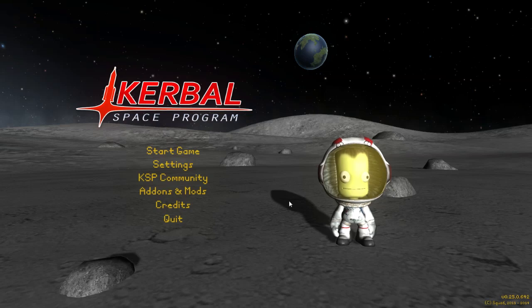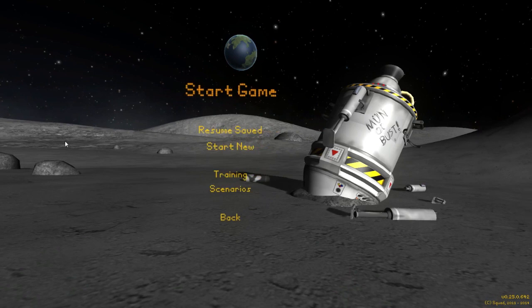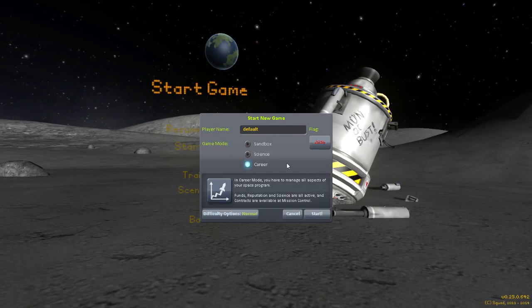Hey, what's poppin'? Jinbop here, coming to you guys today with some Kerbal Space Program. This is a game all about building a rocket and then sending it into space with your little Kerbal guys. Look at them, aren't they so cute? Anyway, today we're gonna build a rocket and we're gonna launch it. We're gonna try to go to the moon or something. So let's go ahead and get started by clicking this Start New button.